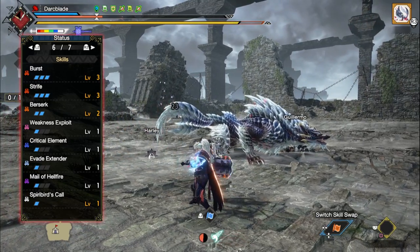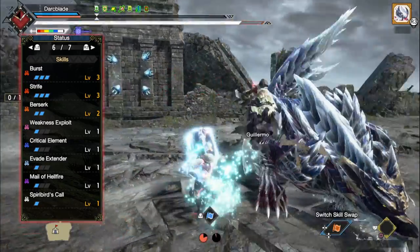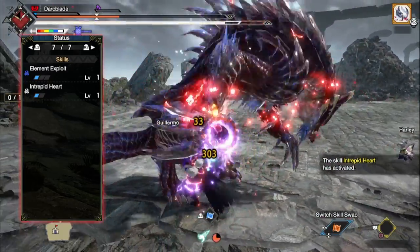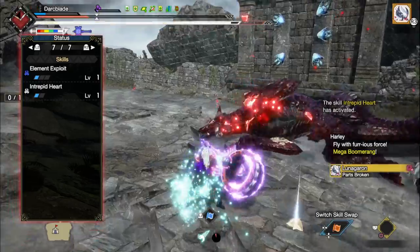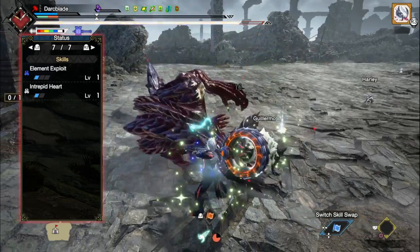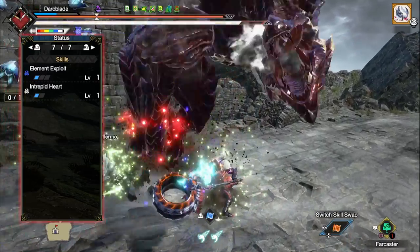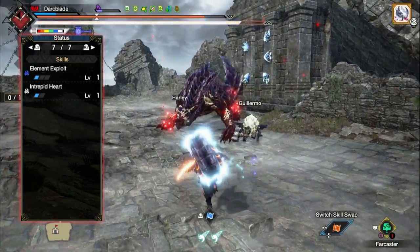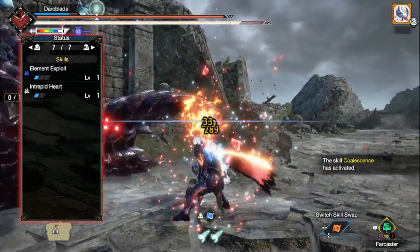You'll then have Spirit Recall at level 1, which is a skill that allows random spirit birds to come to our hunter at fixed intervals, minimizing the need to go out of the way to find spirit birds. However this doesn't work in arena quests. You'll then have Element Exploit at level 1, which increases the elemental damage of our attacks when they hit body parts of a monster that are extremely weak to elements — if a body part has a weakness element value of 20 or above, Element Exploit will kick in. And then finally you may have Intrepid Heart on your build. Intrepid Heart is a nice defensive skill that gives us an additional blue bar above our health bar which gradually fills up as we continuously attack a monster. Once full, should we take a hit that would knock our hunter back, the damage reaction is ignored and the actual damage taken is reduced. Not all of you may have this skill.